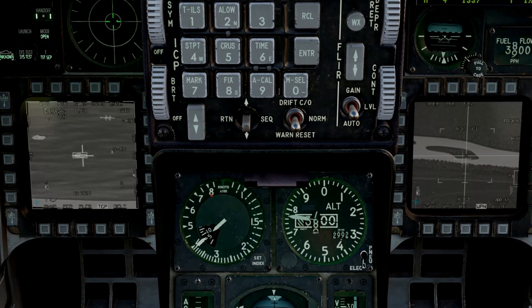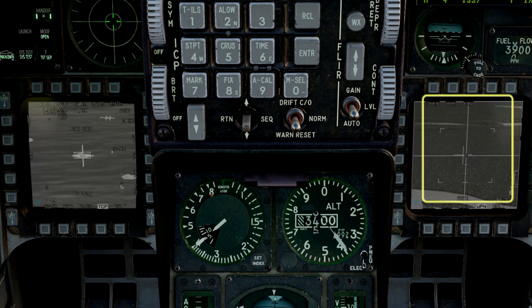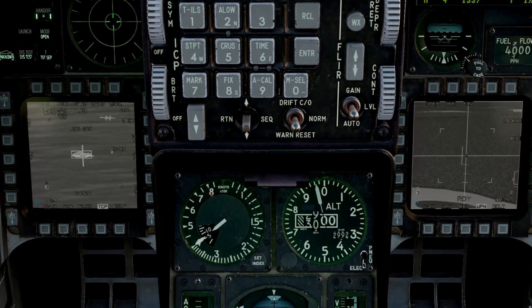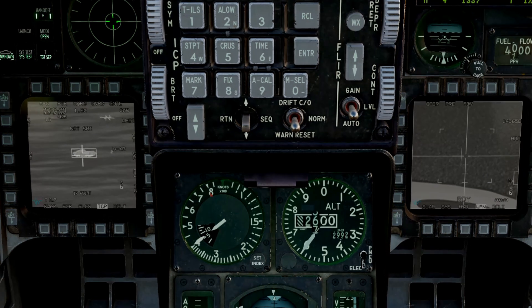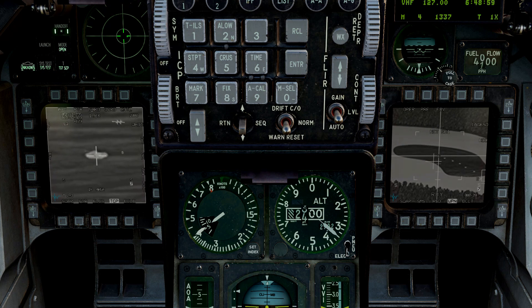Rifle. With each shot, check for a successful handoff unlock, which you can see by a closed, trembling crosshair on the right-hand screen. Rifle. If it should fail, quickly SOI the targeting pod again and re-attempt the point track. Rifle. I'm keeping an eye on the right-hand screen to maintain situational awareness while I work through my targets. Rifle. I've also got an eye on my altitude, attitude and threat display throughout the run.